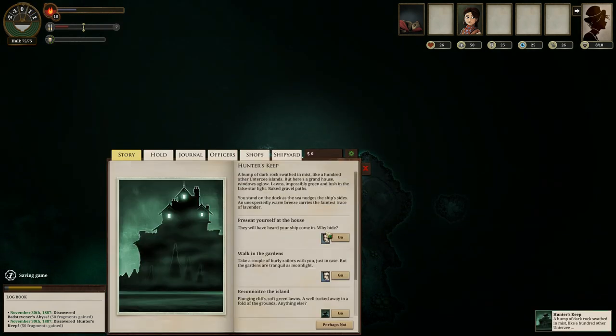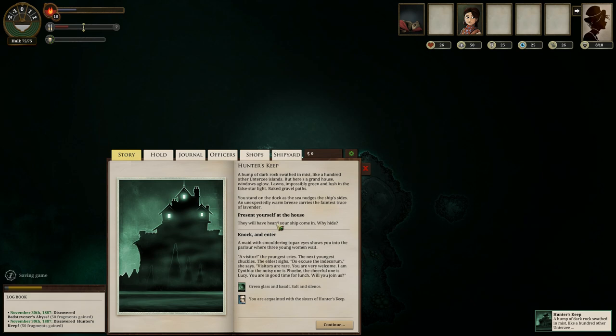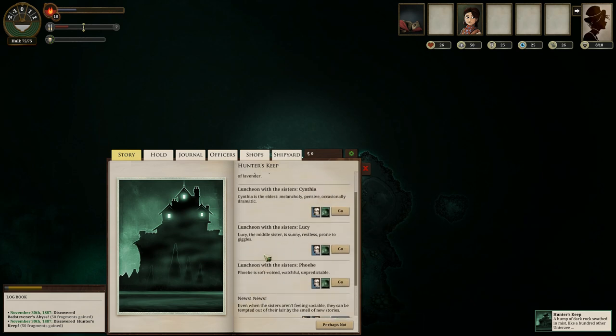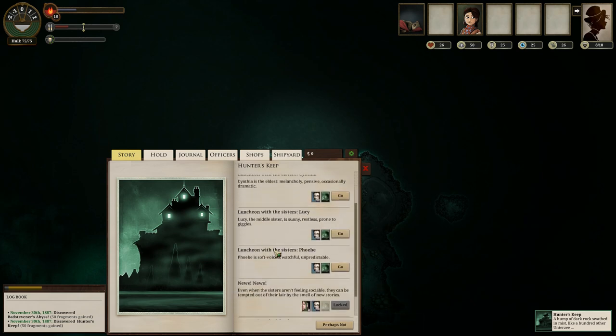So let's stop at Hunter's Keep. Alright, we can present ourselves at the house, and there we go — a visitor. 'Do excuse the intercorum, visitors are rare.' This is a grand house with windows aglow. There are three sisters here, and the sisters — you can talk with all three of them and should talk with all three of them.